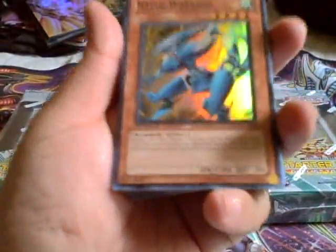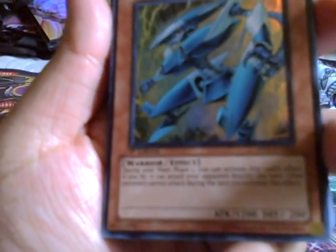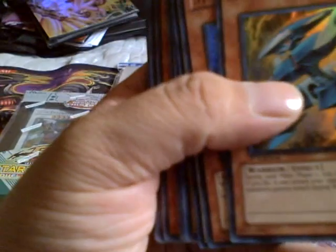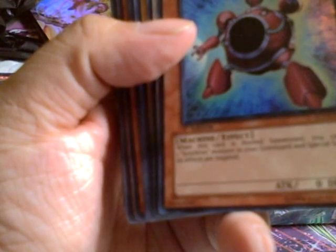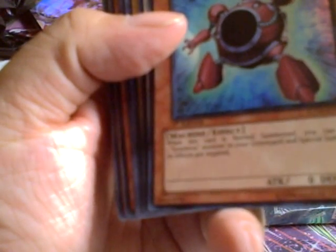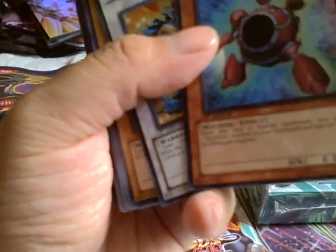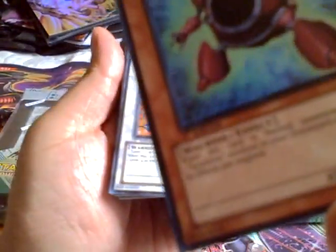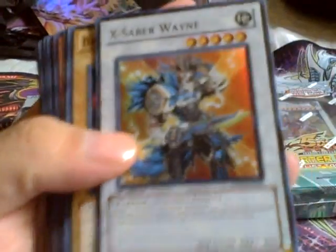Rapid Warrior — during your Main Phase 1 you can activate this card's effect. If you do, you can attack your opponent directly this turn; other monsters cannot attack during the turn you activate this effect. It's a 1200 hitter. When this card is Normal Summoned, you can select one Synchro Monster from the graveyard and Special Summon it and its effect is negated. Not bad for machines too — not a bad card, especially if you play with the Synchrons.